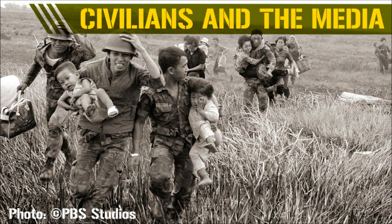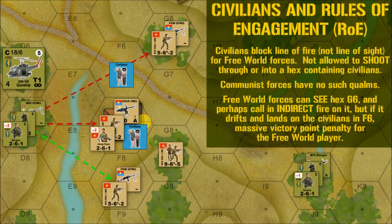Civilians and the media should be a factor on many of your Vietnam battlefields. Neither side should really control the civilians, as South Vietnamese civilians were both courted and terrified by both sides in equal measure. Randomized movement can be implemented during each side's movement phase — roll a dice to see if a group of civilians move, and then roll another to see in which direction they move. The communists should be allowed, if they choose, to use civilians as human shields — wherever they are, the communists should be able to use civilians to hide behind or amidst them. Free world forces should not be allowed to fire into or through civilians.